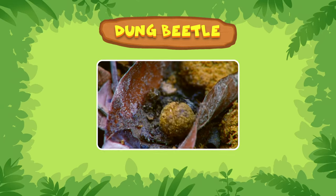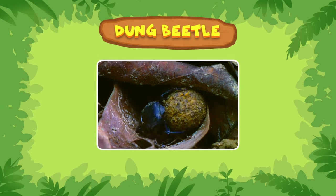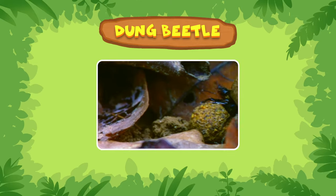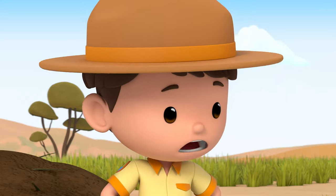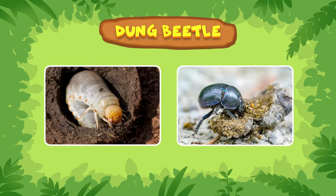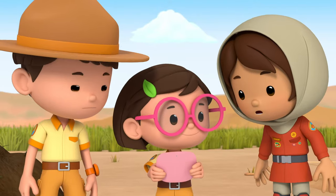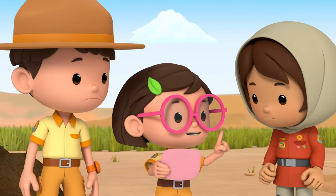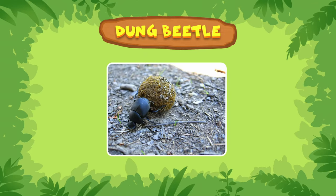A dung ball? Dung balls are made by dung beetles. These beetles gather dung by rolling it into a ball so they can roll the balls back to their nests. What? Why would they do that? Well, the dung balls they make are either used by female dung beetles to lay eggs in, or as food. Food? Yuck!